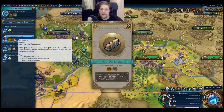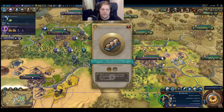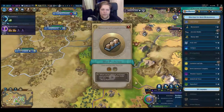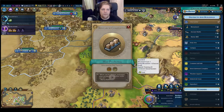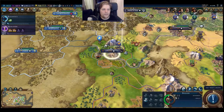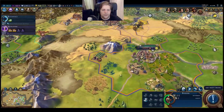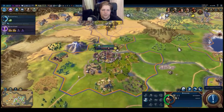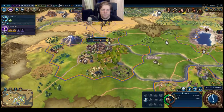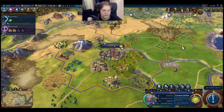Industrialization - look at this, the Ruhr Valley! Interesting. But let's go for ballistics - maybe I can upgrade some of those units. Let's go for the ancient walls as well. With this I need to go back and provide some protection here - eight turns though, that's crazy.